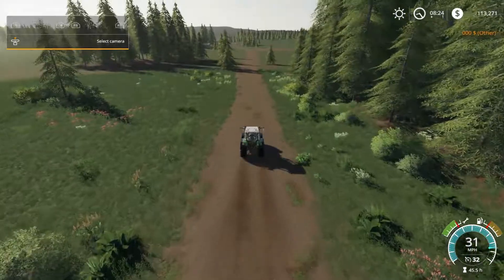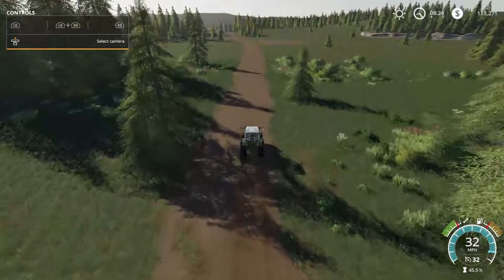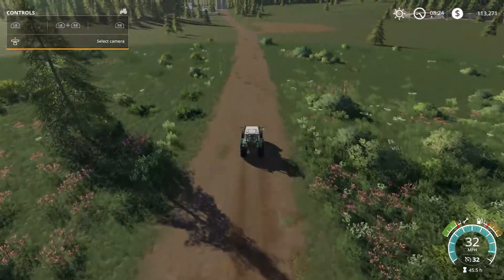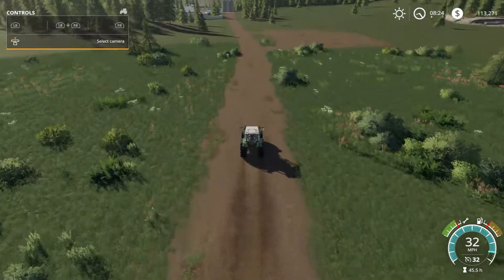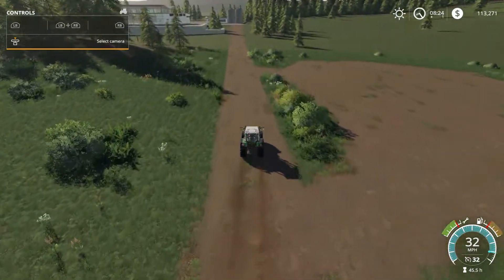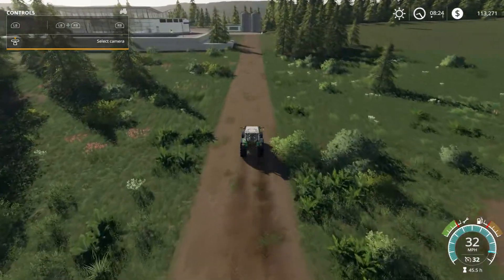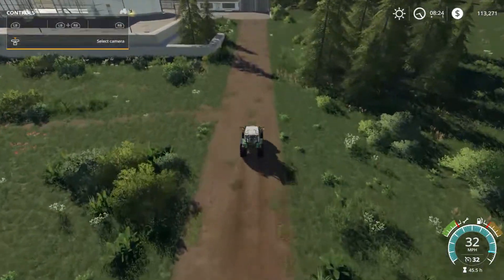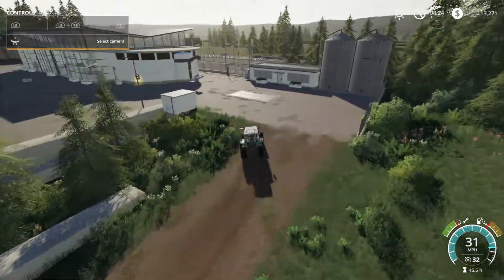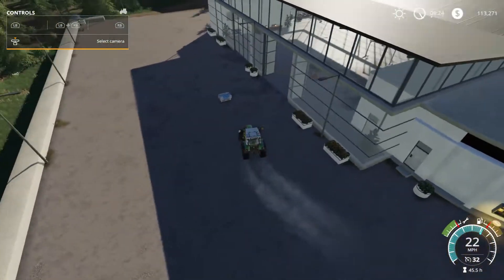We're going down to the shop and we're going to return that all-in-one, and then I think I'm going to buy the mower and I'm going to buy a milling machine to pick up my grass. And then I'm going to place my bunker silo. I think I'm just going to go with the small one for now — I don't necessarily need a bigger one. That's the goal for today. Maybe cut some grass and ferment it into silage.